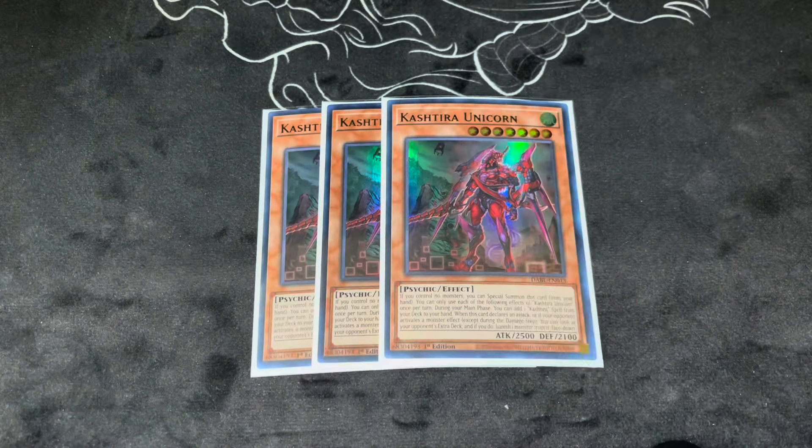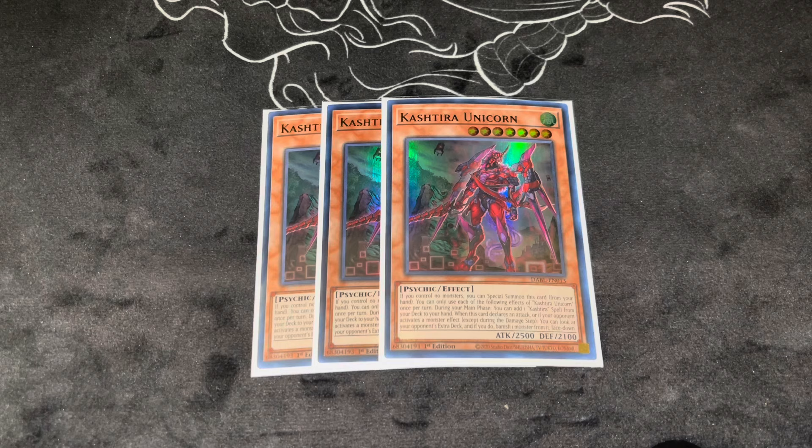3 copies of Unicorn. Unicorn is fantastic. It searches for your Kashtira spells, and not only that, but when it declares an attack or if your opponent activates a monster effect, you look at your opponent's extra deck and banish one monster face down, which is actually very, very strong. That's a super strong card effect. The fact that it's a 2,500 beater is also obviously phenomenal.